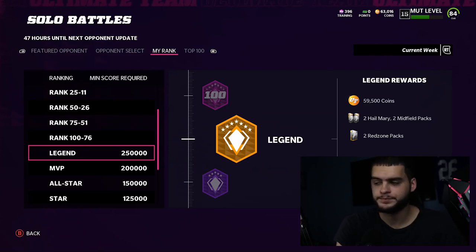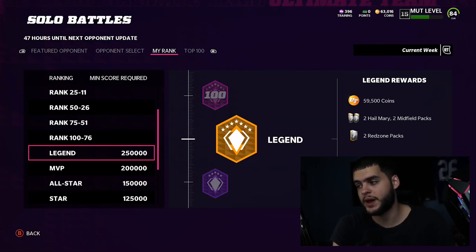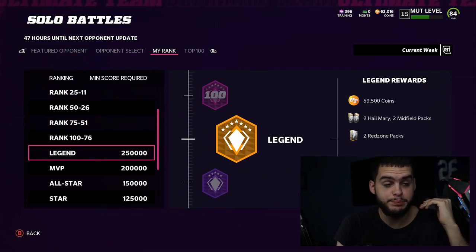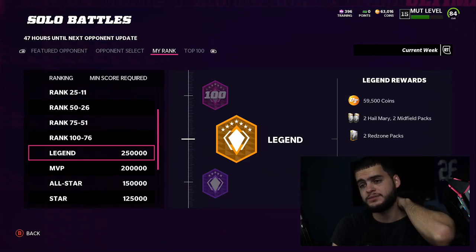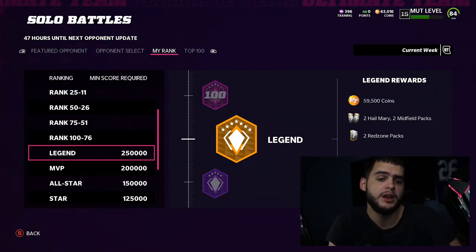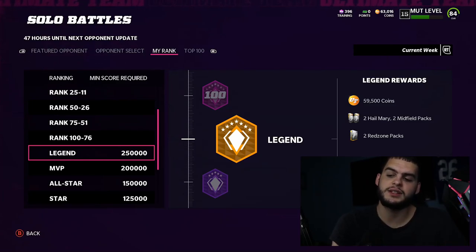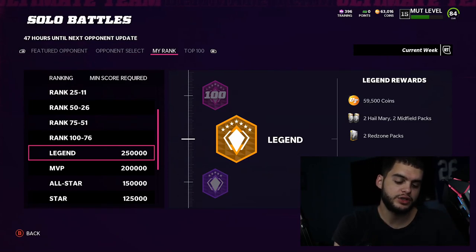Legend rewards are roughly 59,000 to 60k coins, plus two Hail Mary packs, two Midfield packs, and two Red Zone packs. If you can quick-sell the packs, you're looking at around 100k total per week. That's approximately 400k a month just doing the bare minimum — win the games. Over the rest of the year, that could amount to one to two million coins, which is arguably more rewarding than any other offline mode.